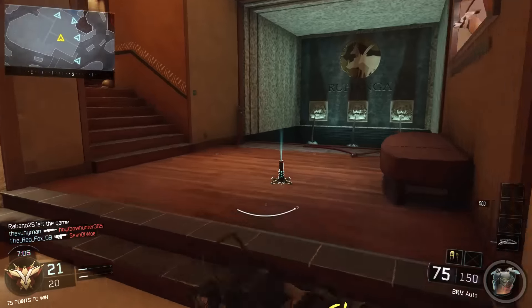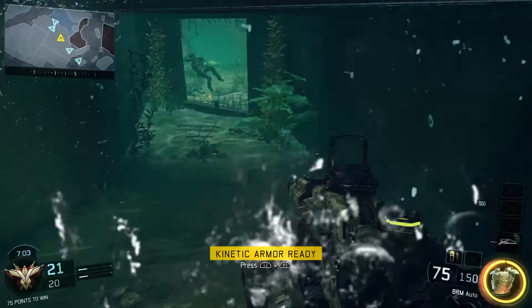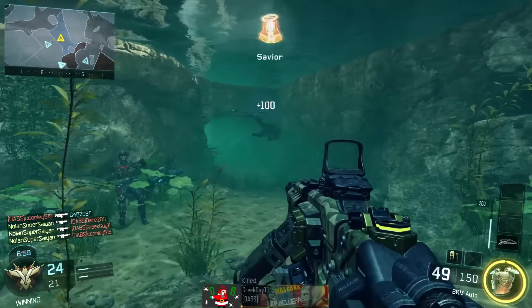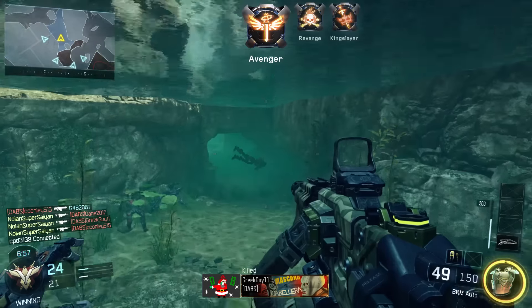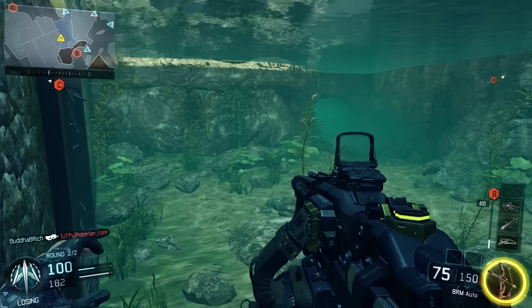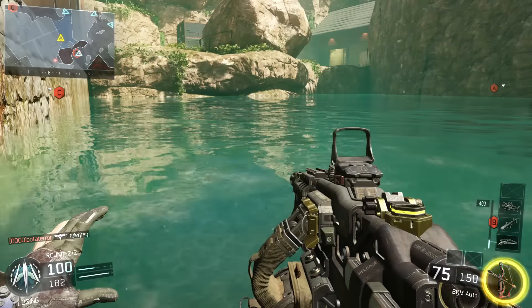One of the new additions to Black Ops 3 is underwater combat. You can swim quickly and easily with your weapon up. You can also sprint underwater, and you can rise and sink by jumping or crouching. While it is nice to have full combat underwater in this game, your underwater lifespan is not unlimited.